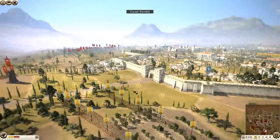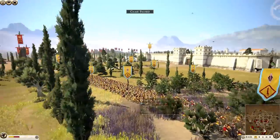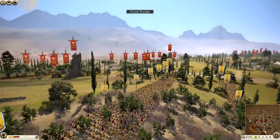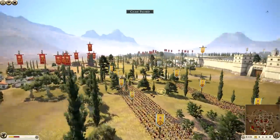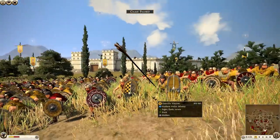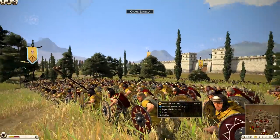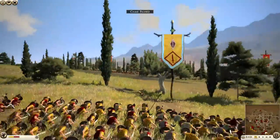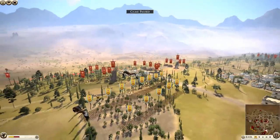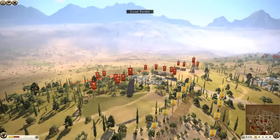We've got Lusitani who have set up some ambush forces outside of the city. Now these are not Roman allies - these are enemies. The cool thing about the Iberian boys is that they have a lot of vanguard troops and you can set up outside of the deployment zone.